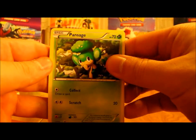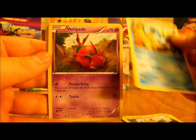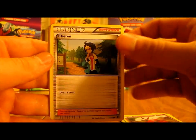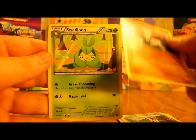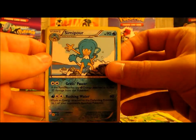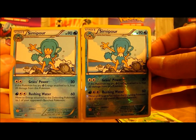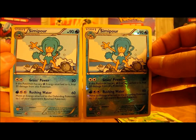Next pack: Pansage, Purloin, Rufflet, Panpour, Venipede, Cheren, Swoobat, Swadloon. Simipour is a rare reverse holo. Oh, 2 in a row — one is a reverse holo, one is a regular rare. Very nice.